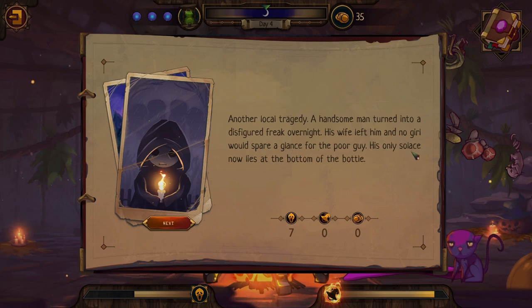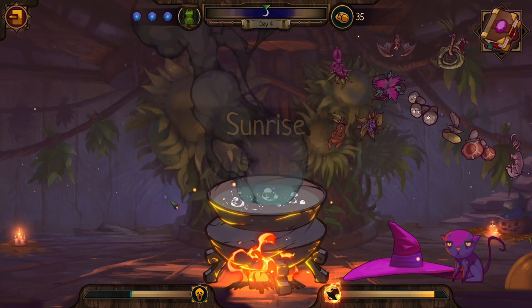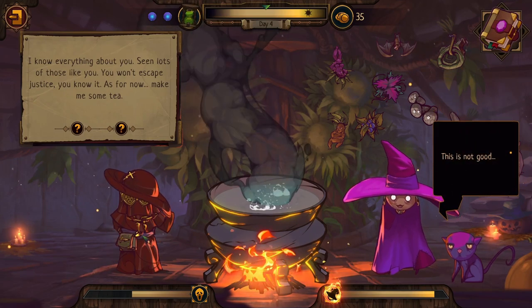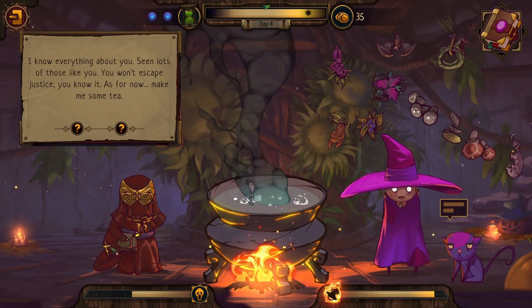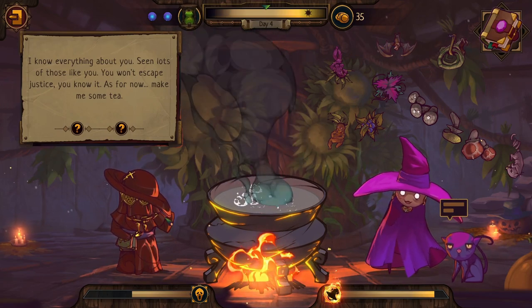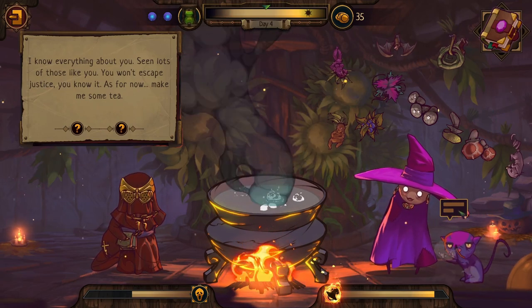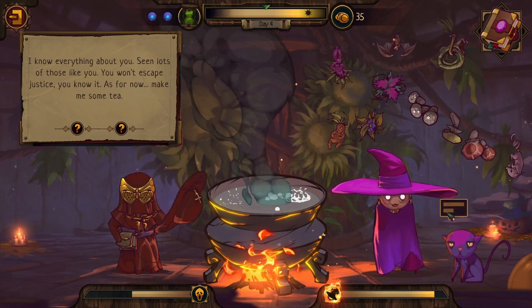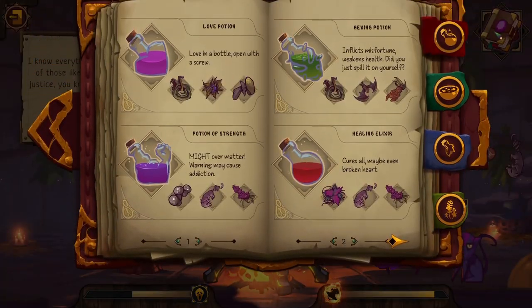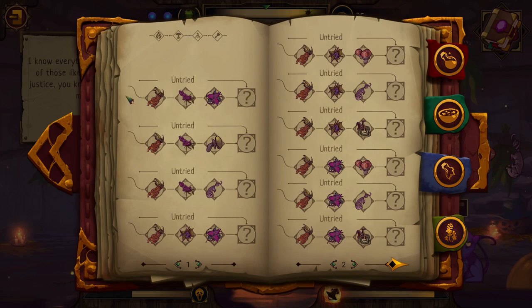The morning promises a pleasant day — surely nothing bad is about to happen. Then an inquisitor arrives, badge looking like a sword with a lightning bolt and a cross. He says: 'I know everything about you. Seen lots of your kind — you won't escape justice. But as for now, make me some tea.' The cat is having some very problematic feelings about the inquisitor. We brew his tea using portabella and nightshade, highlighted from the book.